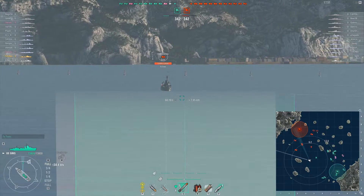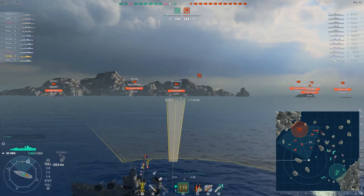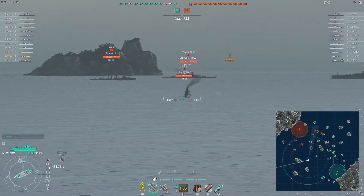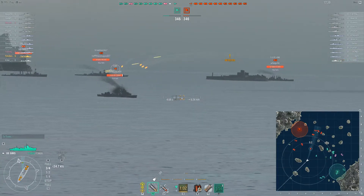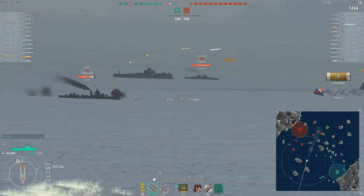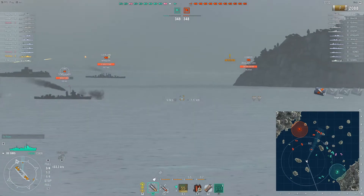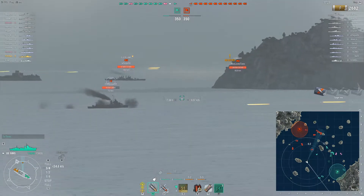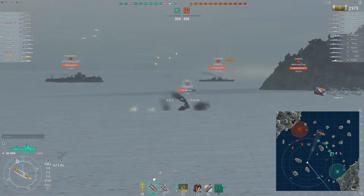Looks like the Konigsberg has stopped, so I'm just going to fire on him. Tally-ho — enemy Sims, six and a half kilometers away. Here we go, fire on him. Boom — take out a steering, a nice hit. I'm going to lead him around 12 clicks or so. The Sims is a slippery little devil to get your hands on, but I bopped him right on the smokestacks for 800.